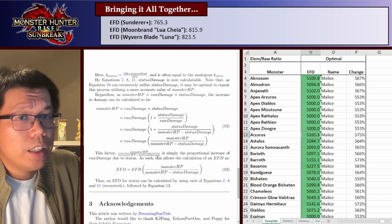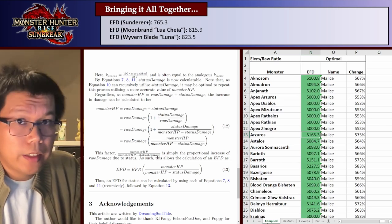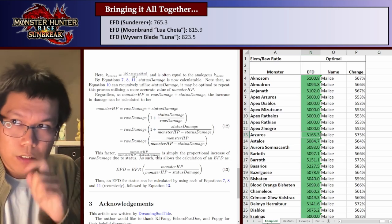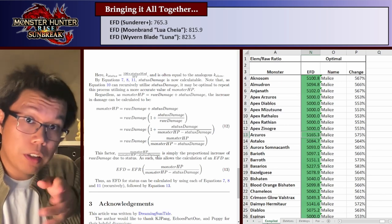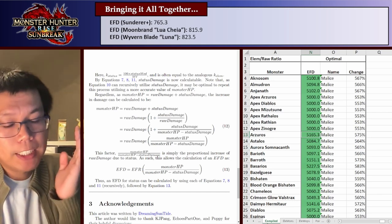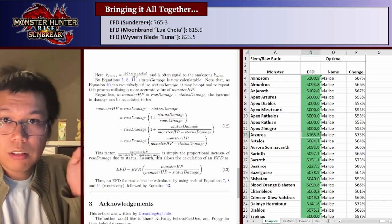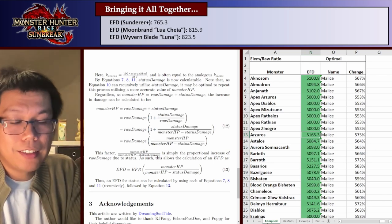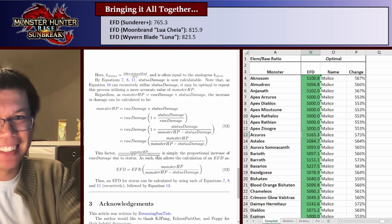Basically, this is how you compare and calculate status and element. For element, you figure out the damage ratio between raw and element and multiply it together. For status, you figure out the total status damage numbers as a ratio of total damage and multiply that through. The equations are in the PDF on the left, the spreadsheet is on the right, both linked in the description. Thanks for watching, and I'll see you all next time.